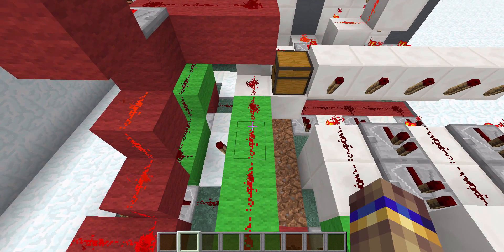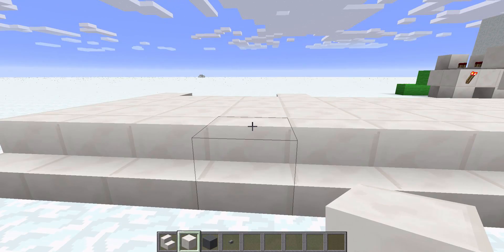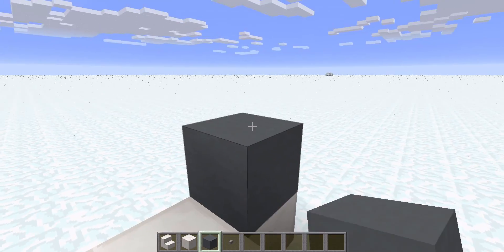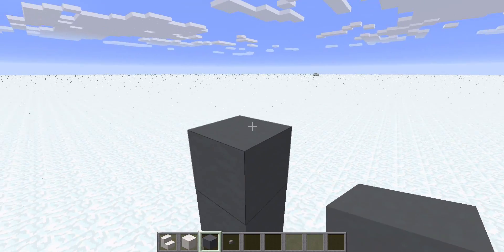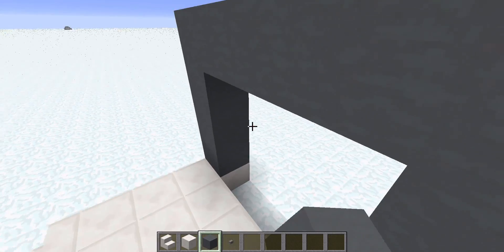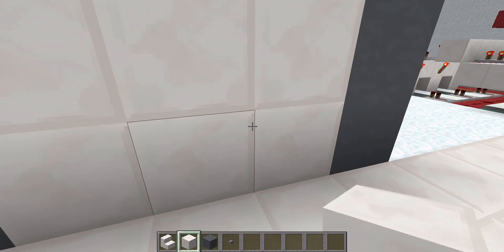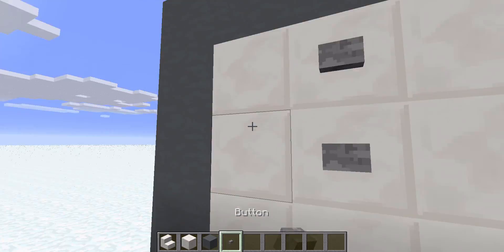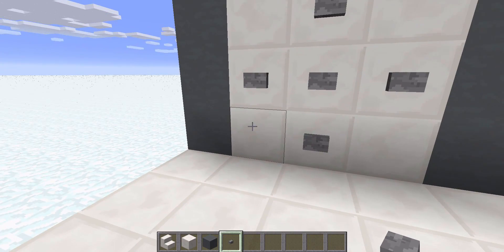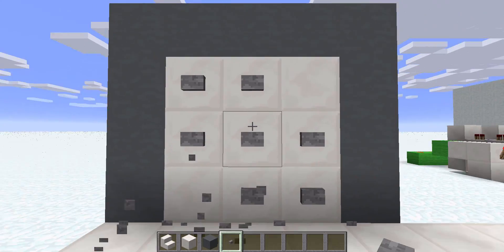Now that you've seen the redstone circuitry, let's get started building. The first thing you want to do is find a spot for your combination lock. I've made a platform where I'm going to set up all my buttons. Make a nice 3x3 area, put all your buttons there, placing the blocks up and filling in with whatever blocks you like. Since it is a silent circuit, you can just put some dummy buttons up so people don't know if they're pressing the right button or not.